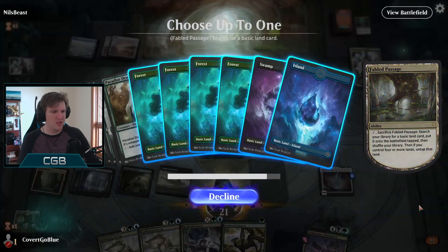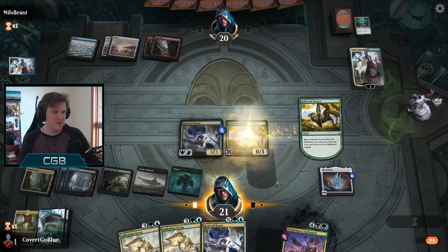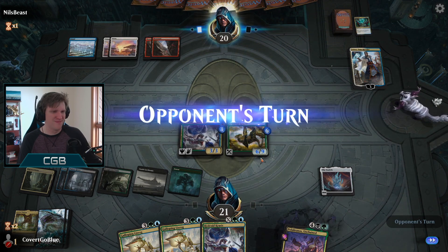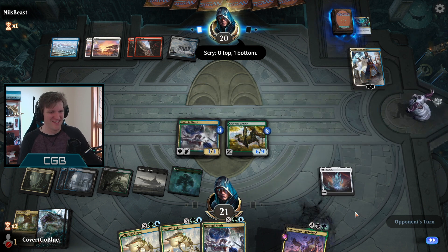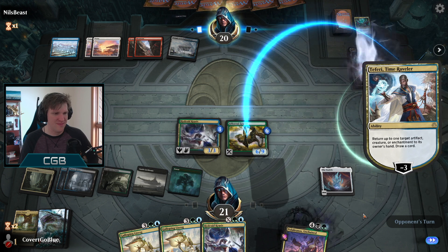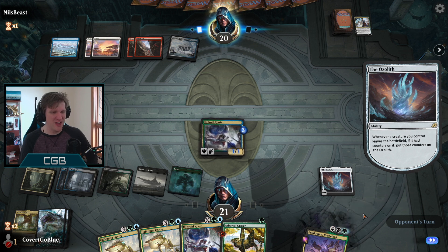We'll fetch - grab a green, play a Grazer, put the counters on the Grazer. There's a good reason to put counters on the Grazer. Can the opponent deal with the Ocelot here? It gets all the counters back.